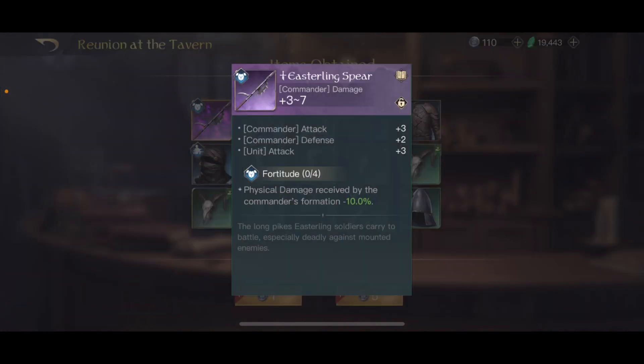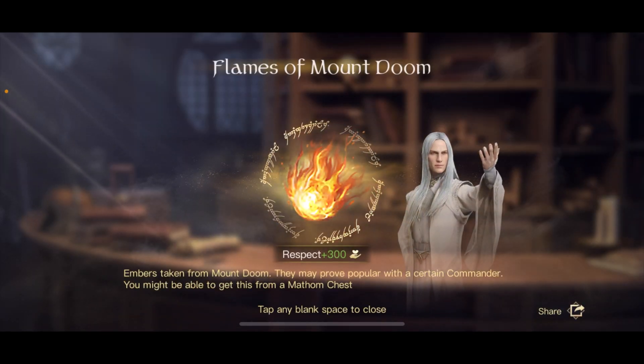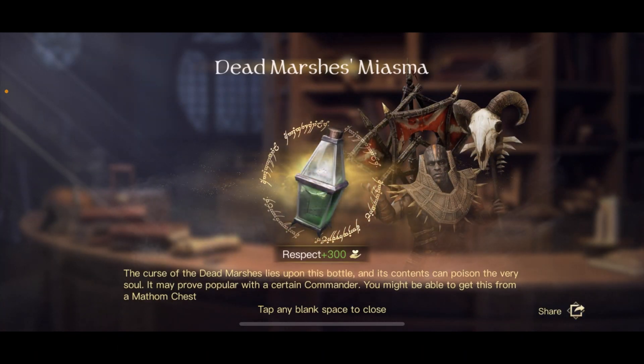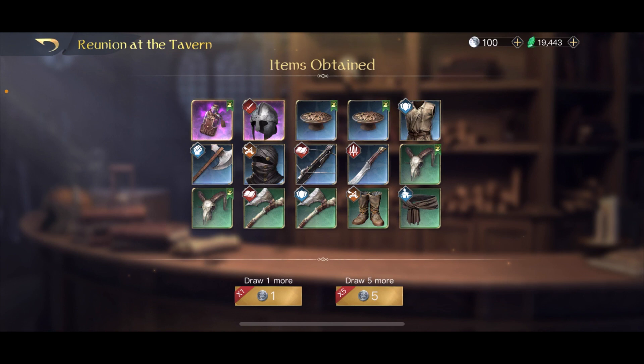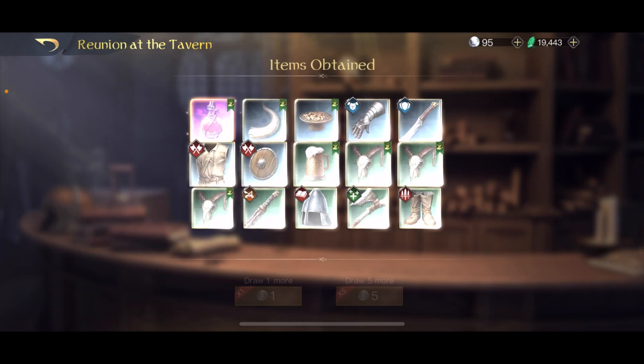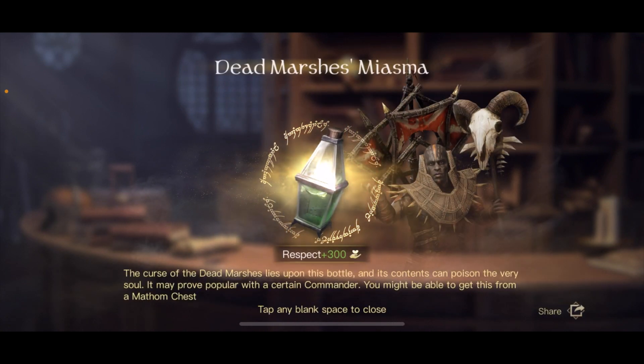Almost the same. Easterling Spear — not bad, but I need more like this. Flames of Mount Doom — amazing, double one, nice. Cool, also for lures — one beautiful. That's what I would like to see more. This is really really bad in the first 40, and I got another Dead Marshes Miasma.